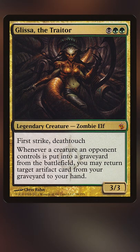Glissa the Traitor is one of the most underrated legendary creatures ever made. This three-mana Golgari colored zombie elf has first strike and deathtouch, which pretty much means in combat she's winning most of the battles. And whenever a creature an opponent controls is put into a graveyard from the battlefield, you may return target artifact card from your graveyard to your hand.